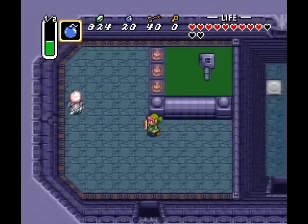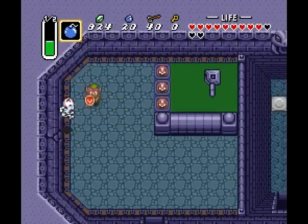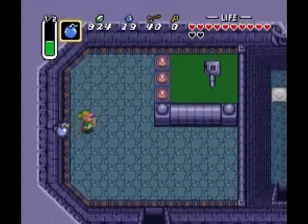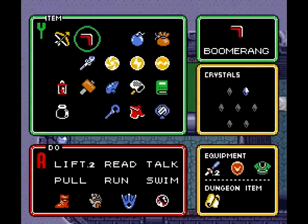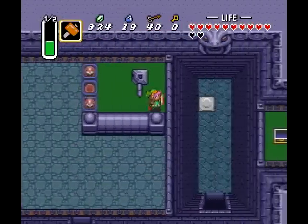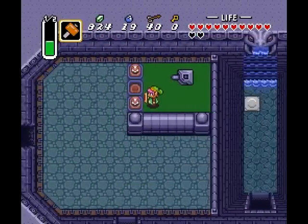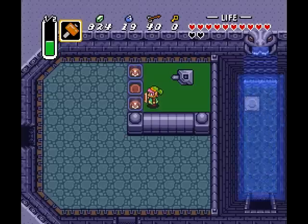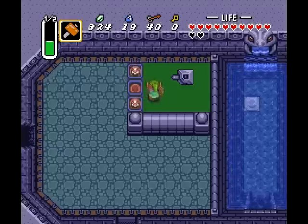Here we have two Stalfos: one blue, who's annoying, and one red, who throws bones, making him even more annoying. You've gotta get over to this lever-looking thing here — you flick it and it turns on the water through the creepy snake mouth.